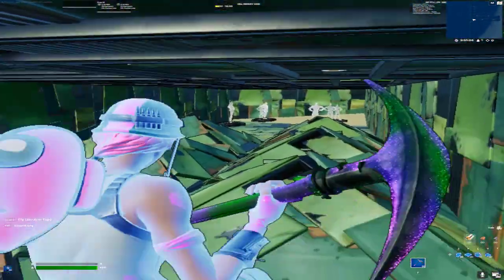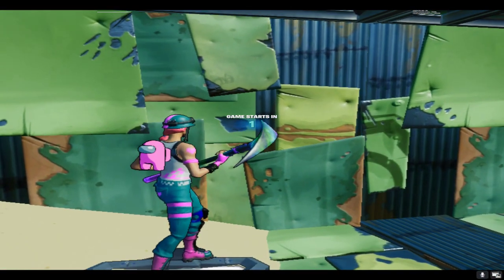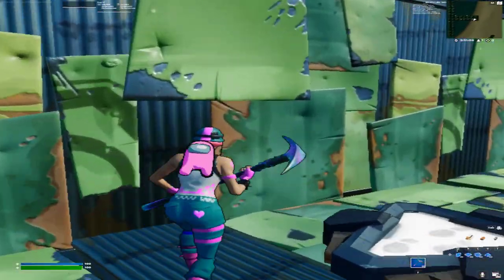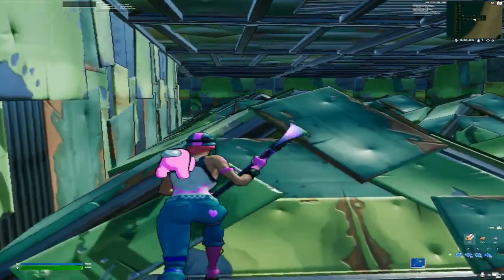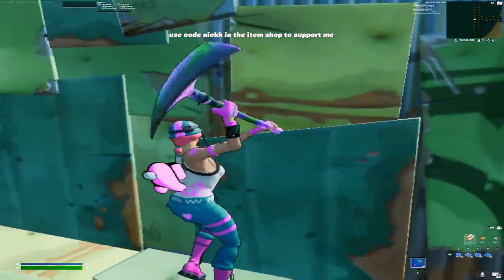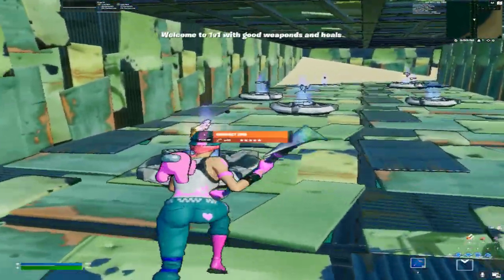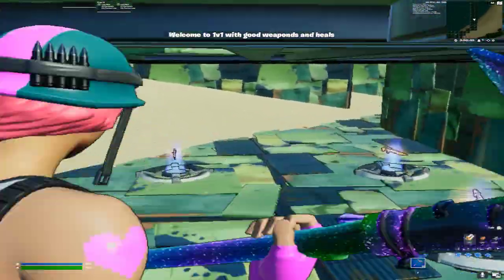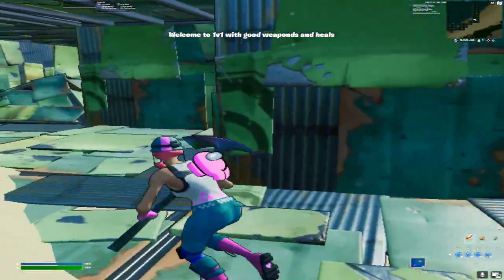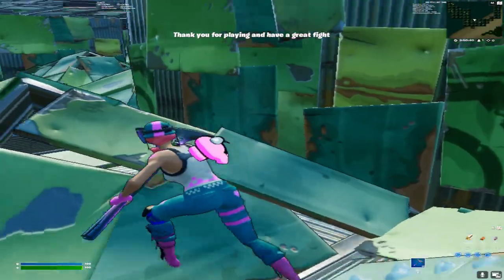By the way, if your friend is a troll and plays this map, I've added a little security measure to the game. When you start the game mode, it's going to count down to three and it's going to show some text. But just to make sure they don't break anything that I placed, I decided to make the metal material indestructible, so that no one can simply break through and just walk over to the area. Because I don't want anyone to be able to destroy anything that I placed in order to make this map.